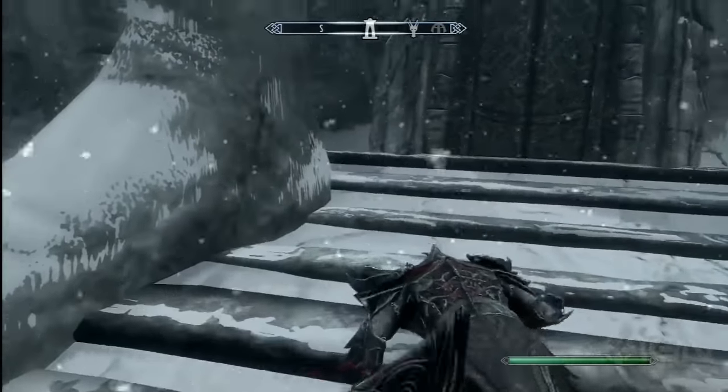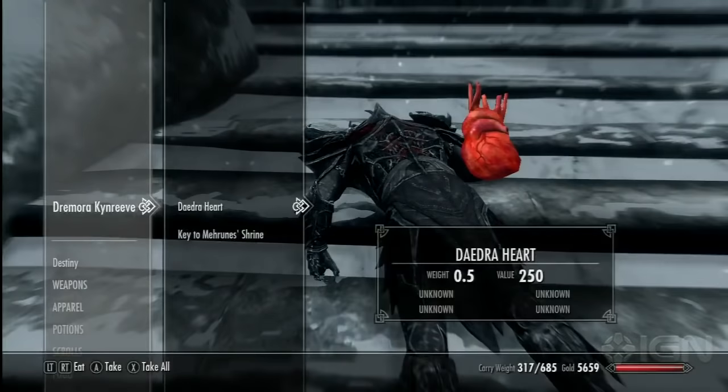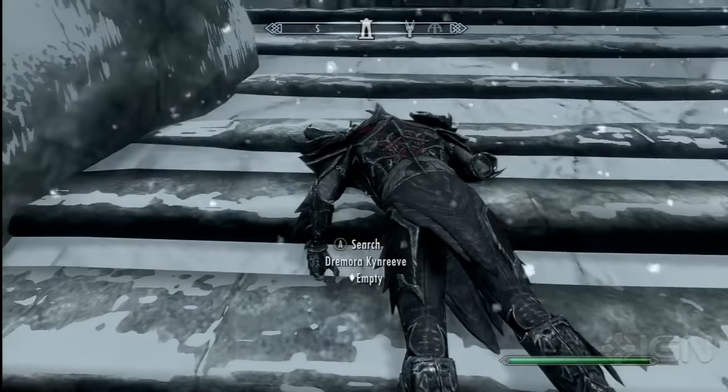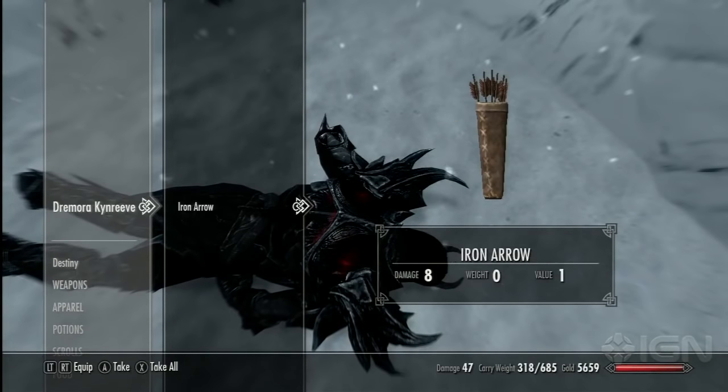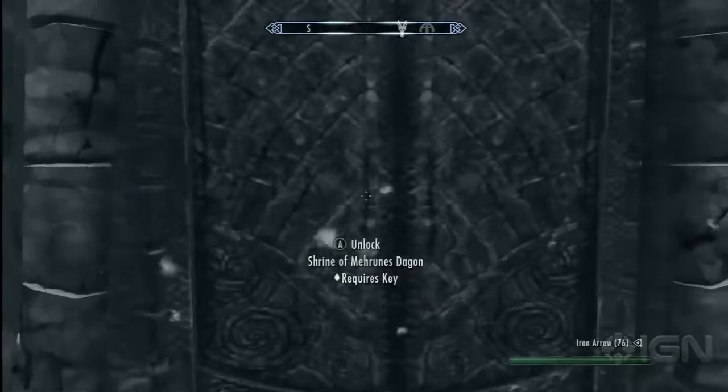Now that those two are dead, you can search them and rip their hearts. Also take that key because you want to go inside. So now you have their hearts, got some arrows back, and you can go inside and get two more hearts from the people in there.